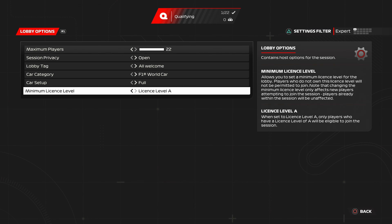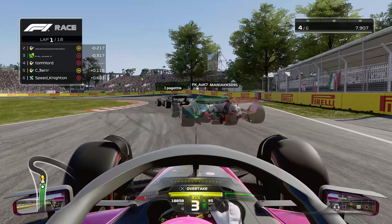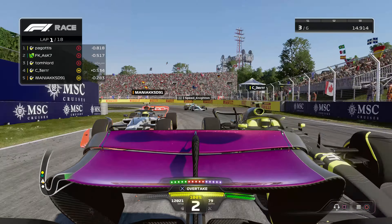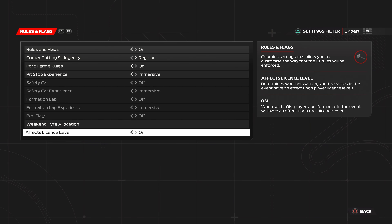Should you join an online league or race with friends in a custom multiplayer lobby, the host has the option of restricting those who enter based upon their license level. So, even if you're only interested in competitive online racing, it may be best to play F1 World enough to level up. Your driving throughout the main F1 World game modes does affect your license level, but you can switch off the feature within the rules and flags pre-race menu if you prefer.